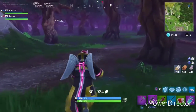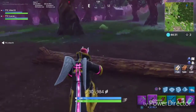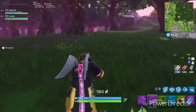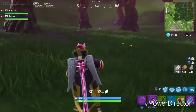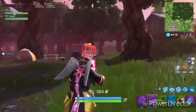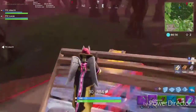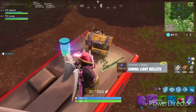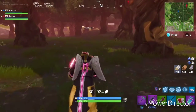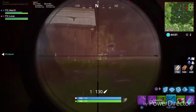The next challenge is to get 7 chests in Wailing Woods, and we're going to show you all the spawns. There's one spawn by the trucks — it's kind of south, southwest of Wailing Woods. There'll be one on this truck, one here, and one over by that blue truck right there.